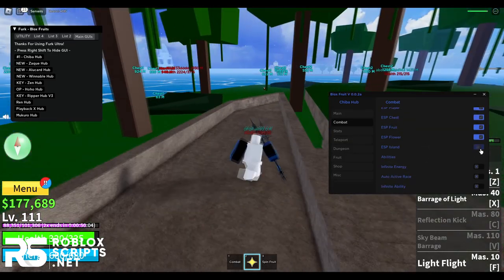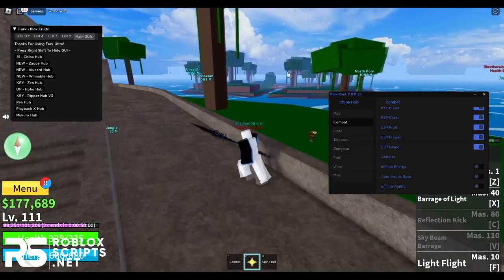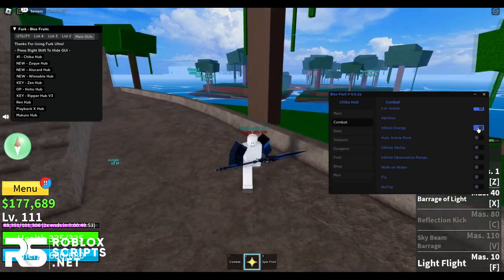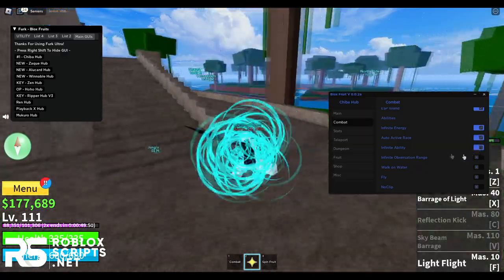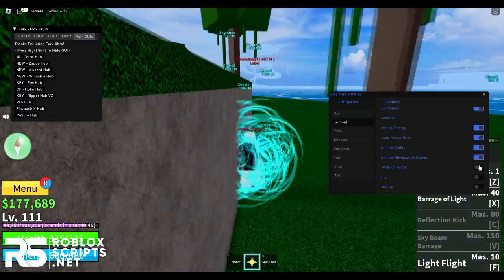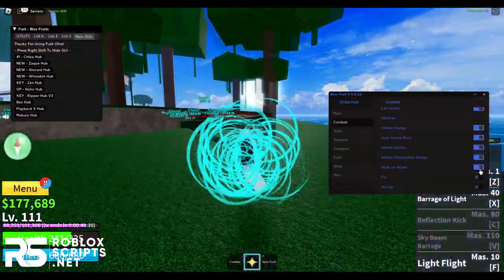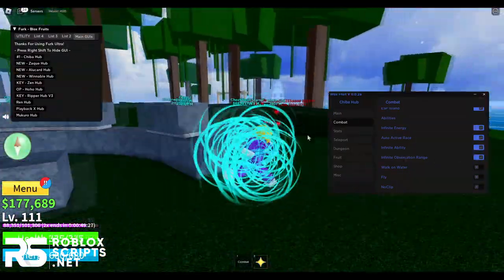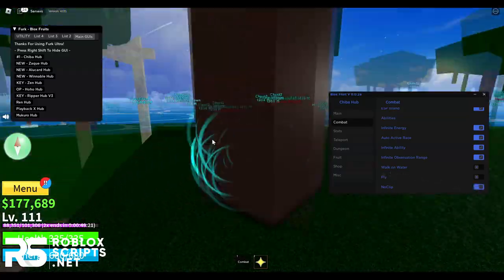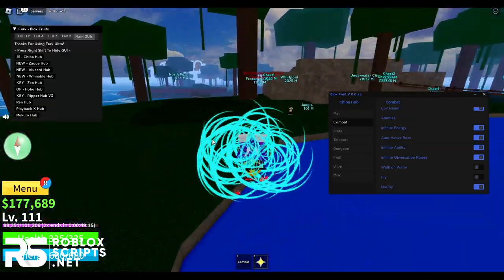You also have ESP for flowers, and you can see all islands on the map with their names — Middle Town, North Pole, and more. Then under bugs: you can have infinite energy so your energy won't go down, auto-activate rays, and infinite ability. Look at how fast I'm running. There's also infinite observation range, walk on water — though that feature seems bugged — and you can fly on the map or use no-clip to go through walls.